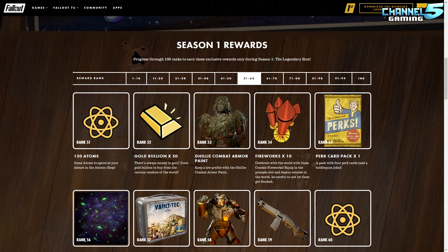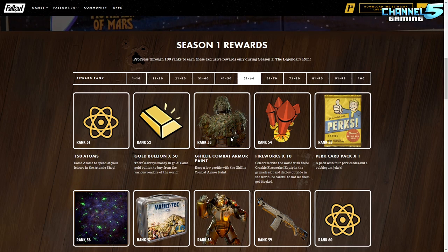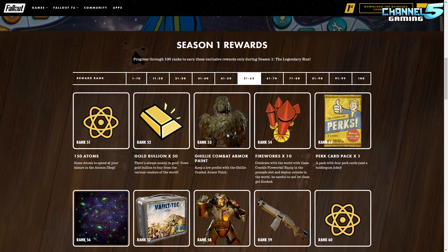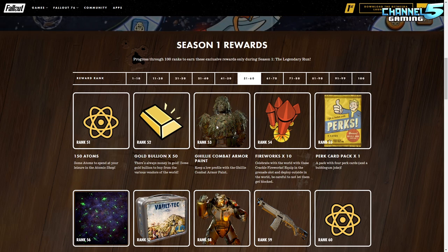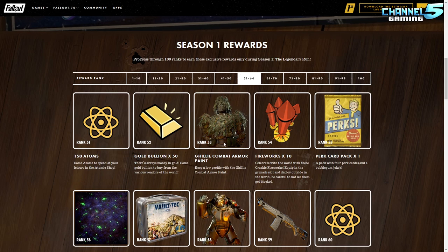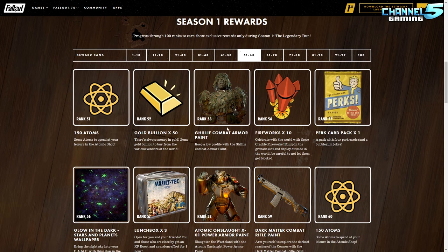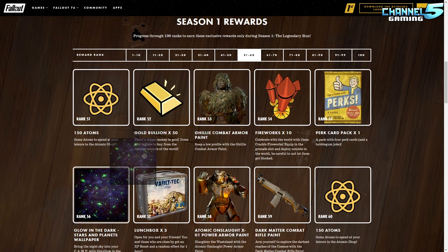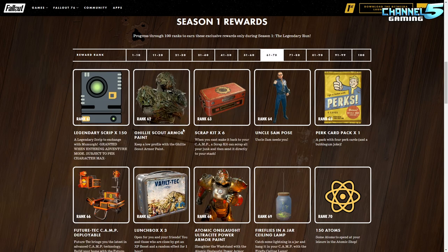Then 150 atoms, 50 gold bullion, and the ghillie combat armor paint. The problem with these paints is you might be using a mix of armor pieces, so by the time you beat the whole roadmap you can skin ghillie onto each one for a unique look — but I wish it were a universal unlock. There's also glow-in-the-dark stars and planets wallpaper to go with the other wallpaper, the Onslaught X-01 power armor paint, and a dark matter combat rifle which I really like.